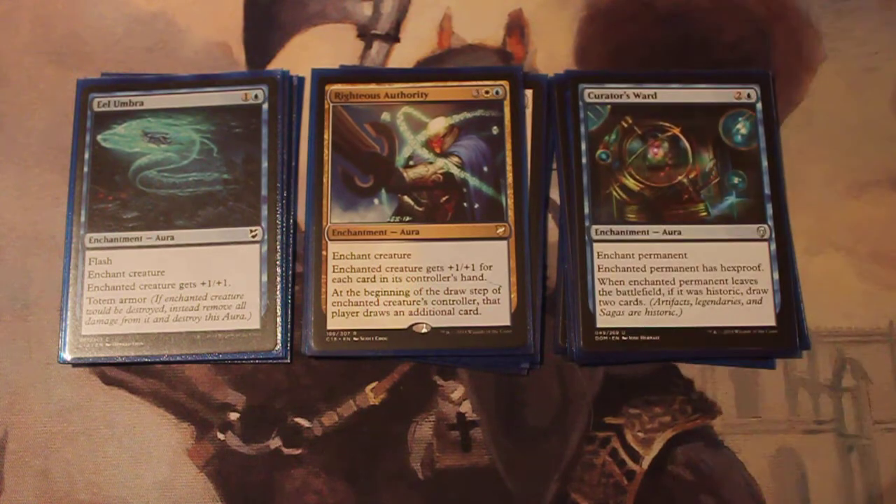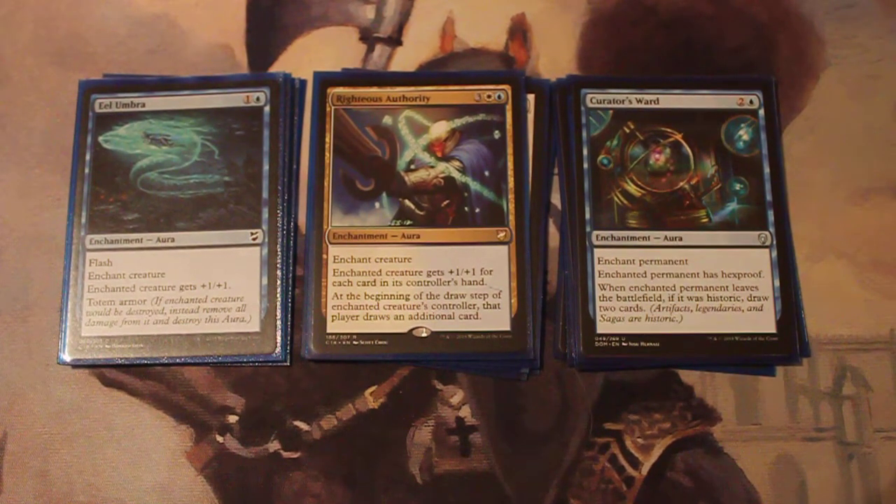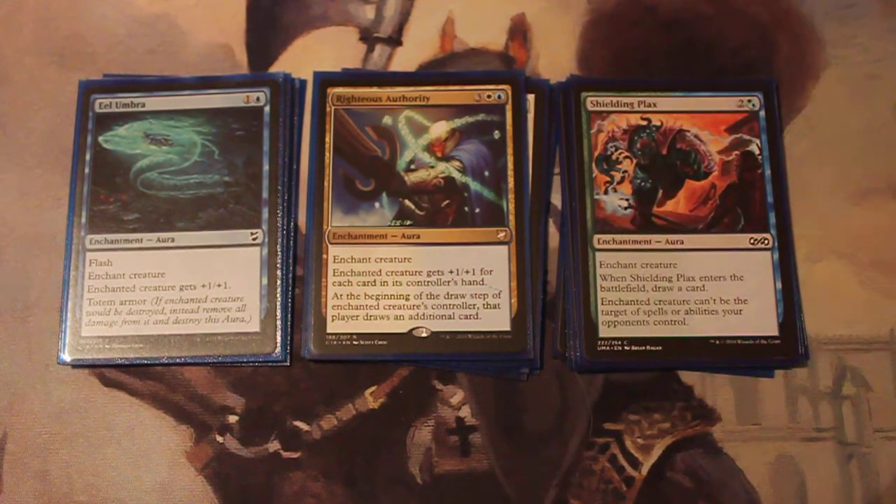Eel Umbra also has Flash and gives +1/+1 and Totem Armor. So rather than having Tuvasa get destroyed, it will simply destroy the aura instead. Righteous Authority gives +1/+1 for each card in its controller's hand, and in this deck we're definitely going to be drawing a lot of cards. It also gives you an extra draw during your draw step, so get ready to draw some cards. Shielding Plaque will give you Hexproof and draw you a card when it enters the battlefield — a good way of keeping Tuvasa protected.